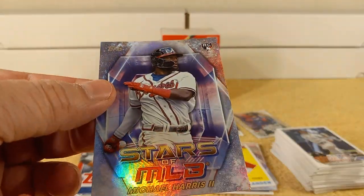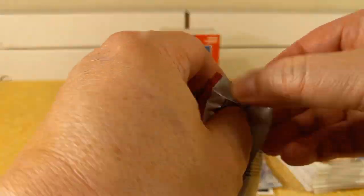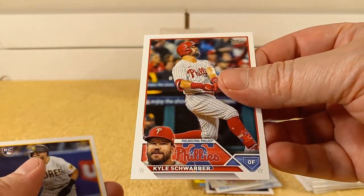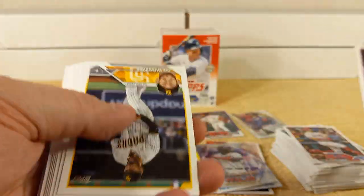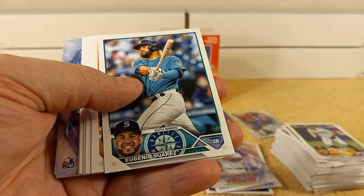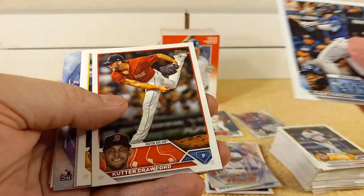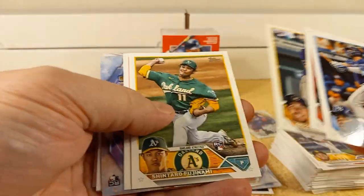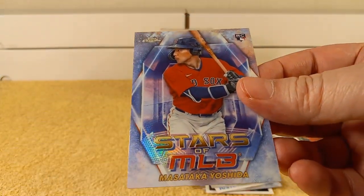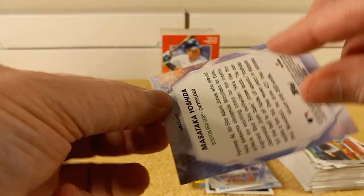Verlander, and then Michael Harris rookie card insert. Time for the commemorative patch card. Schwarbs — pick it up a notch. I don't care if you hit home runs, but you're batting .185, dude. Come on. He's at the top of the lineup batting .185 — why is the manager having him bat leadoff if he's batting .185? That really grinds my gears. And there is Masataka Yoshida chrome rookie card.